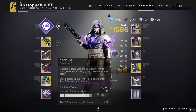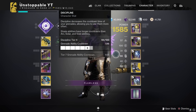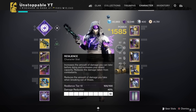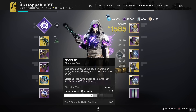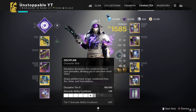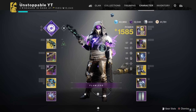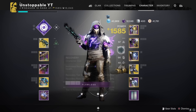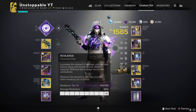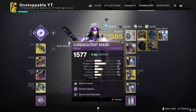Stats-wise, you're going to want 100 resilience. Recovery on my build is rough - don't copy that. What you're going for is 100 resilience, a decent recovery of at least 5 if you can, and good discipline so you can get that grenade back even quicker and do more damage. My Lucky Pants aren't made for this build but trust me - this build will be good when you get 100 resilience and discipline up.